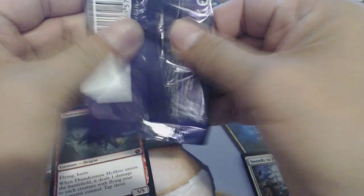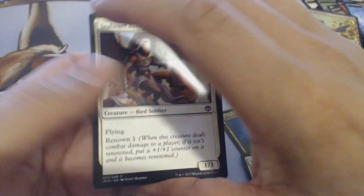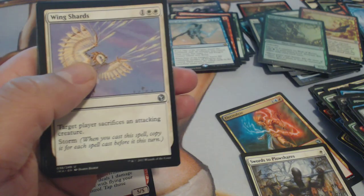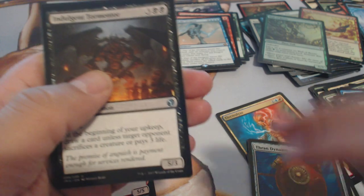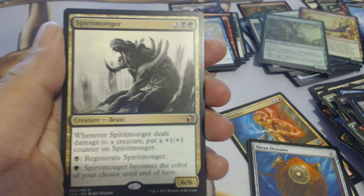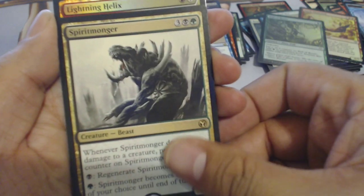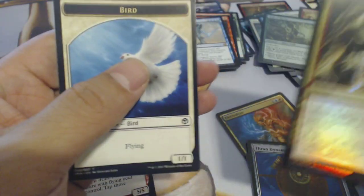Last pack — hoping to see Mana Drain, Horizon Canopy, Bauble, or Dynamo in here. There's the Dynamo! Indulgent Tormentor, and the last card is the Spirit Monger — all right, we had to see him — with a foil Lightning Helix. That's worth something.